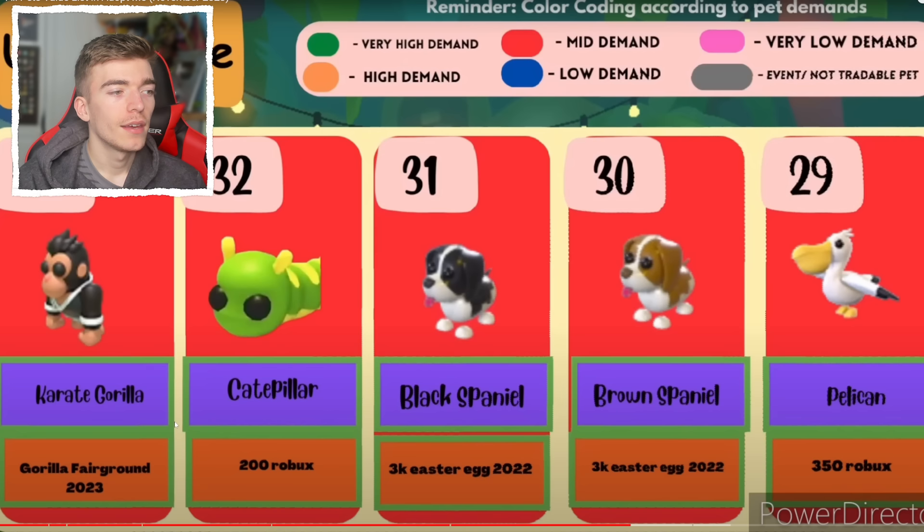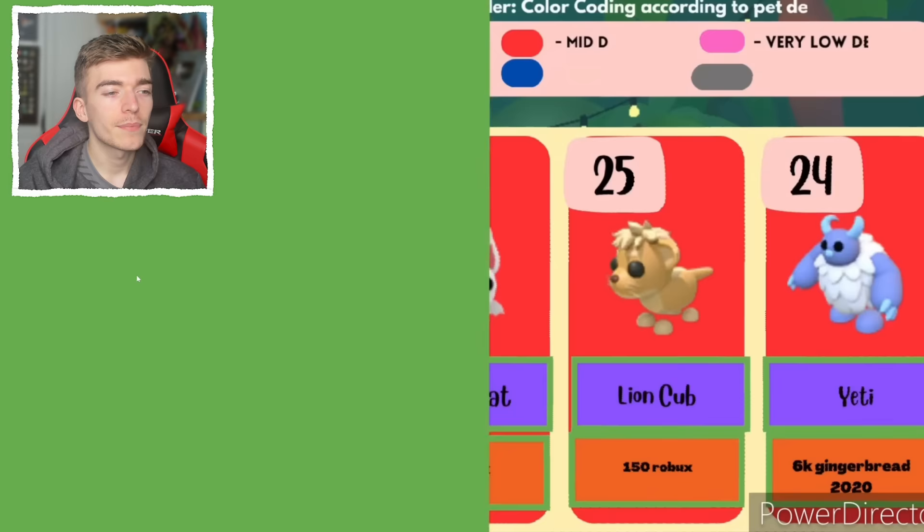A caterpillar — that literally just came out and left, it's gone already. The black spaniel, a brown spaniel — these things are from 2022. The pelican — I honestly can't even remember that pet being added. Maybe it came out the same time as the kiwi? The Irish water spaniel — you get it from buying five UGC items. The orca is a 600-star reward login — a pet I have never seen as a neon.